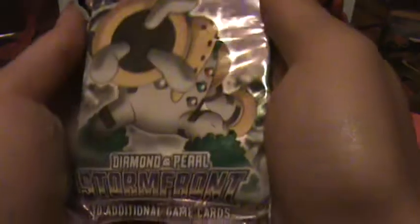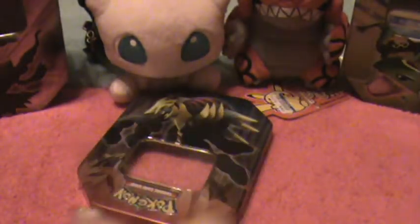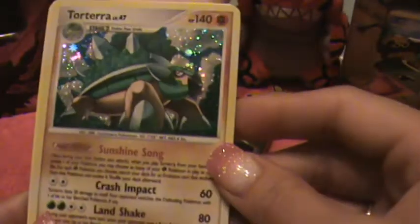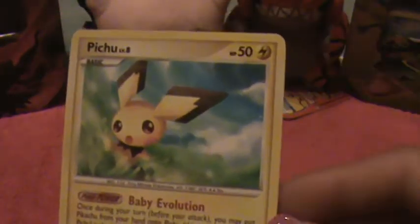And our last pack out of the Garantina — Diamond and Pearl on the front. Here we have a Combi, Gasly, Swinub, Machop, a Trainer card. A Bidou is our Reverse Holo, and a Torterra is our Holo — that's a really nice card, a really good card. Magneton, Electrode, and a Pichu.